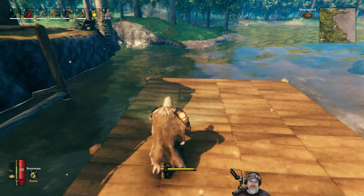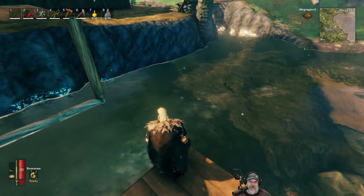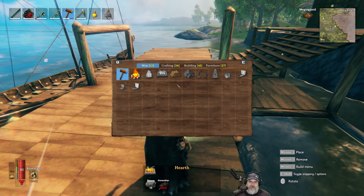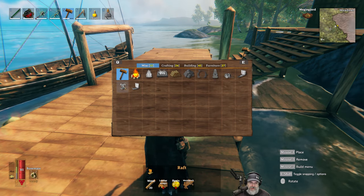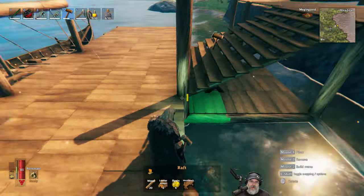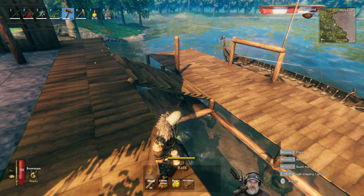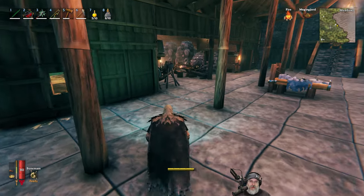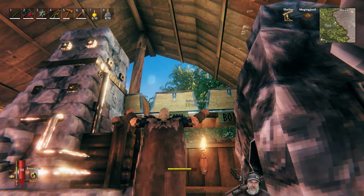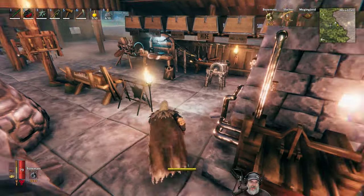Over here, if we decide to build the raft — which I still haven't decided — I think it would fit in here. I'm not even sure how big the raft is; I never actually built one. What does it take? So, miscellaneous raft — it just requires 20 wood, 6 leather scraps, and 6 resin. I made a little platform down there and put the workbench under the stairs. It's not expensive at all to make. I'm just not sure if I want it down there banging up against the dock.